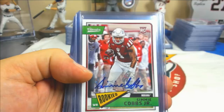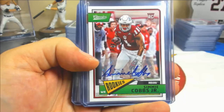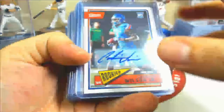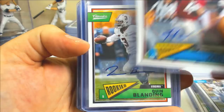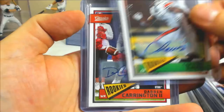Rookie autos to 199: Simi Cobbs, James Washington, Smith, Sutton, Sutton again, Raquan Smith again, Sonny Michael, Simi Cobbs Jr. again, John Kelly, John Kelly, Ferguson, Maurice Hurst. Cedric Wilson Jr., Cedric Wilson Jr. from the bonus box. Benkert to 199, Quinn, Walton, Henderson, Falk, Glanding, Richie James, Ishmael, Oliver, Vieira, Jefferson, Edmonds, Dawson, Davis, Carrington the Second, O'Daniel, Jalen Samuels. Those are the rookie autos to 199.